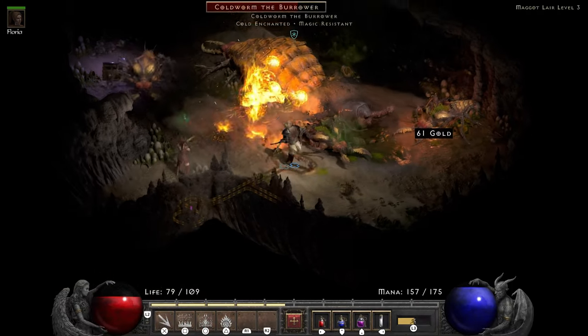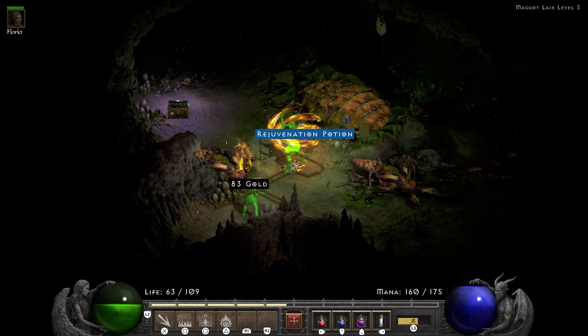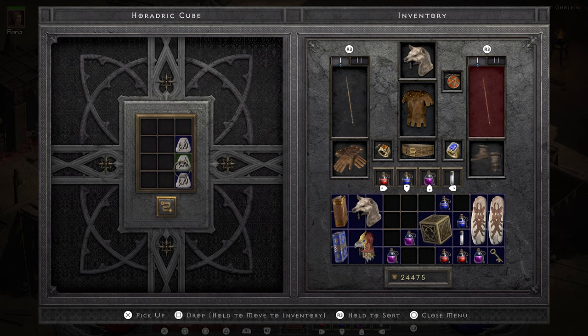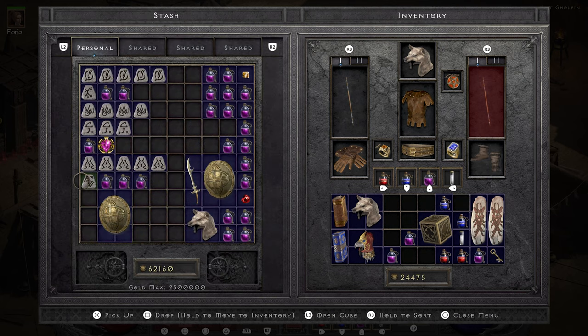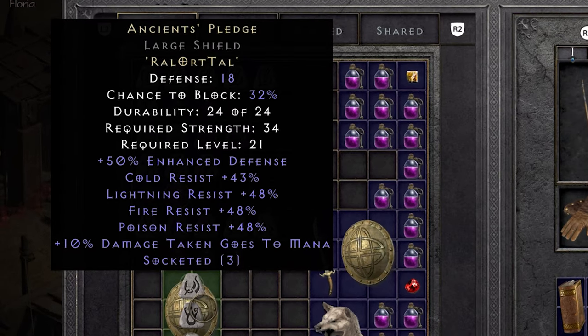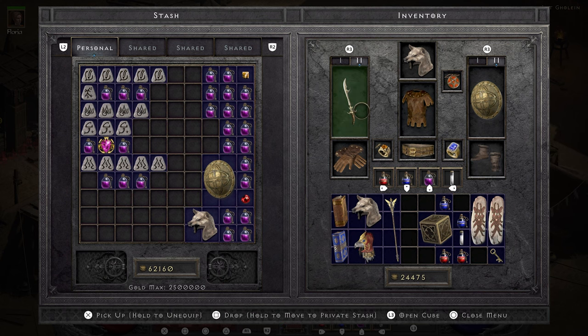In the Maggot Lair my life total takes a bit of a tumble as I clear everything before grabbing the staff. After picking up the Cube I use it to cube 3 Ral runes into an Ort rune, allowing me to create an Ancient's Pledge. This shield is the golden standard of early game resistances — 43 cold and the rest at 48. Thanks to Ancient's Pledge and Blood Crescent, my resistances are pretty much maxed out.